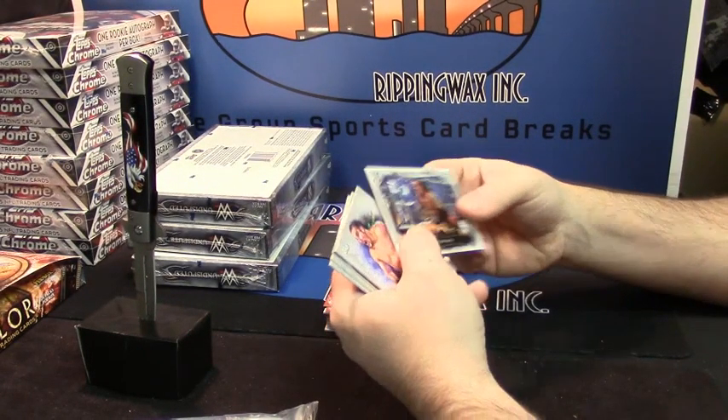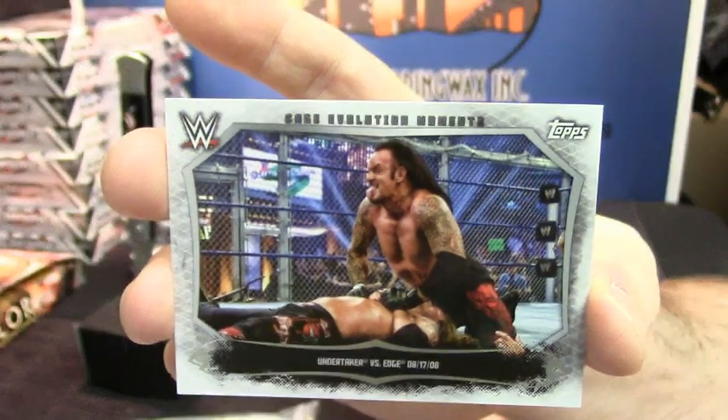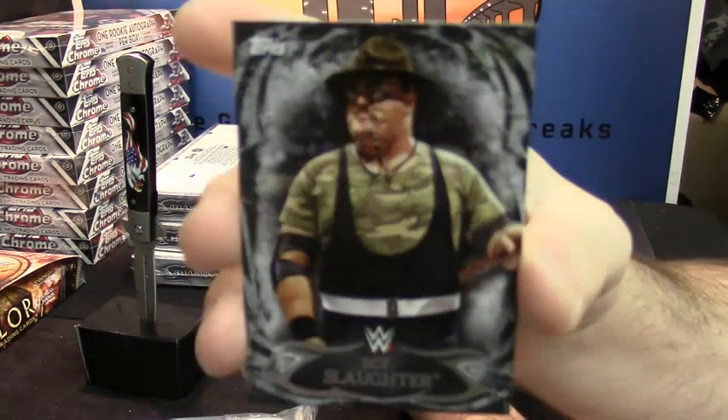Undertaker versus Edge, cage match deal. It's alright. Mojo Rawley base. 75 out of 99 for Sergeant Slaughter.